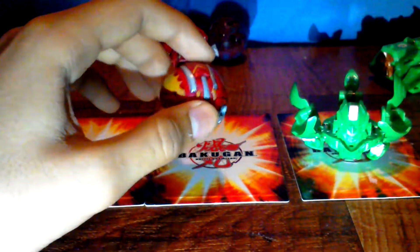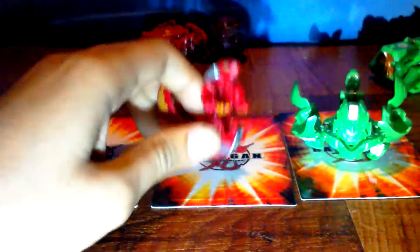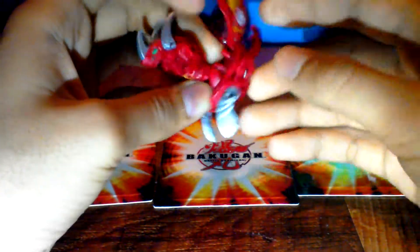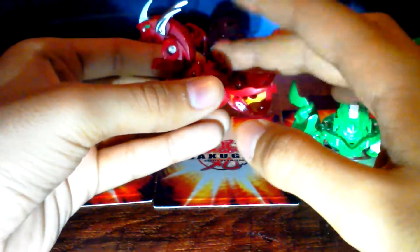The next one is Brace Dragonoid or Lumino Dragonoid. It has three horns, arms, legs, and the wings come down. So you can put it in the battle suit. His attribute is Pyrus, and that one's Ventus.